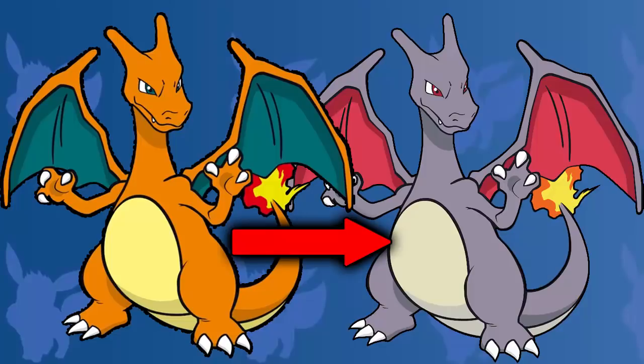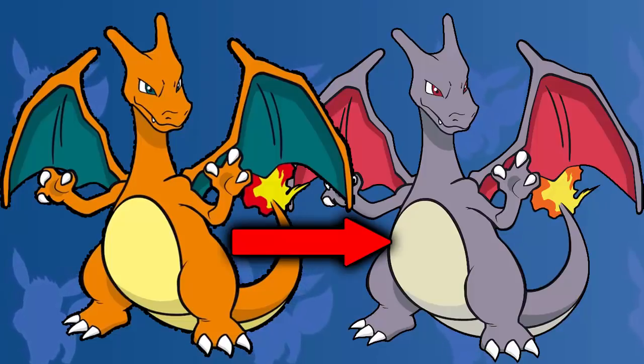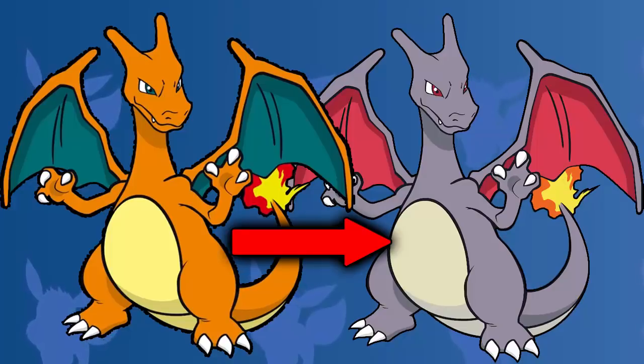A lot of people think Charizard is overrated, but you can't not agree with me when you say shiny Charizard does look incredible. When it Mega evolves into Charizard Y, that shiny looks incredible. Mega Charizard X isn't as good — I'm not a big fan of the green. But Charizard and Charizard Y both do look amazing.